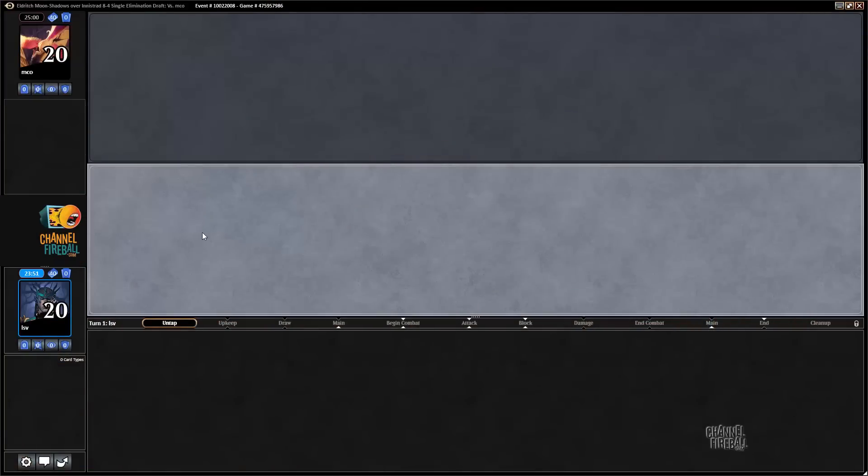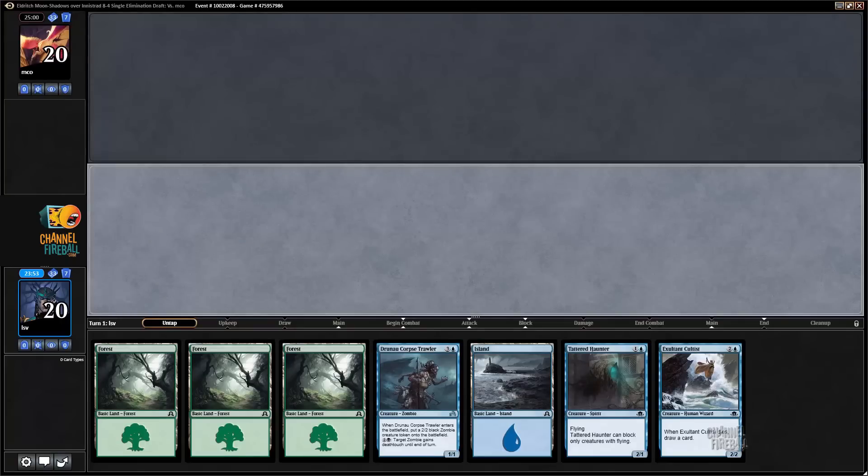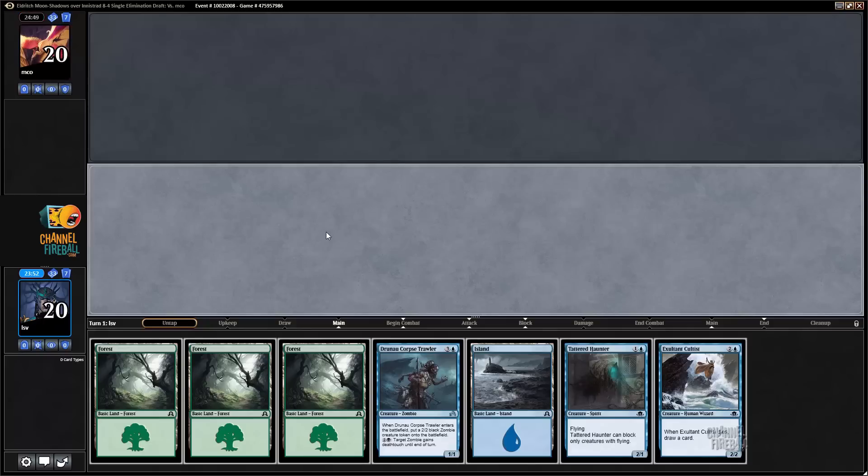Alright, time for round one. I would in fact like to play first, and I'm glad I put in this Tattered Haunter since I'm just going to go 2, 3, 4 on the play, and if I draw an emerge creature that's great, but even if I don't this hand is pretty good, so I'm happy.